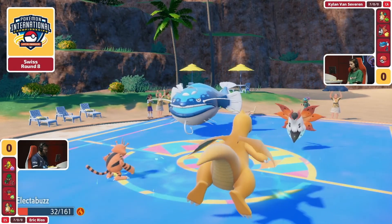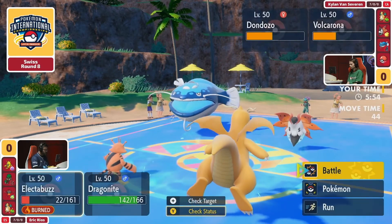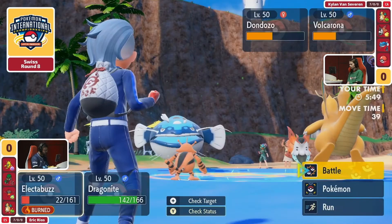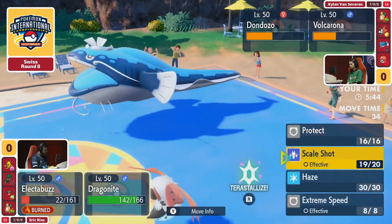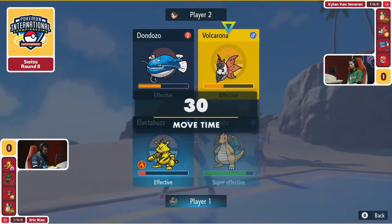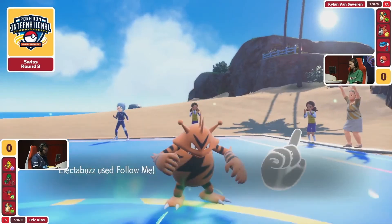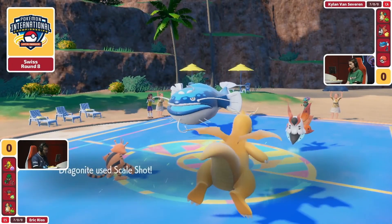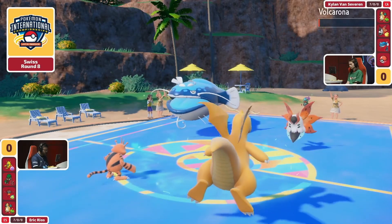If it is going to be the Tatsugiri, Kylan has to play around the fact that this Dondozo is already going to be below half HP. If you bring the Tatsugiri in, this Dondozo is going to be stuck on the field with only so many turns to get damage down. On the flip side, Eric is playing around the fact that you have softened up so many targets — you have to KO something.